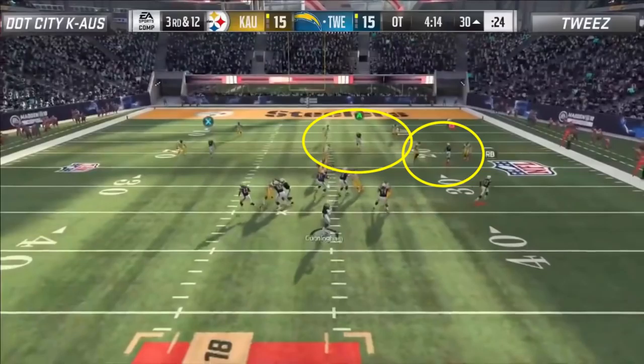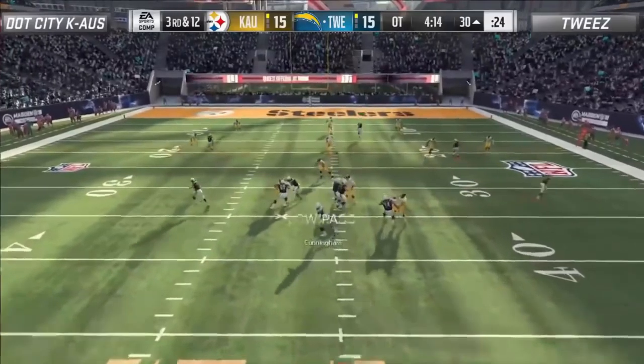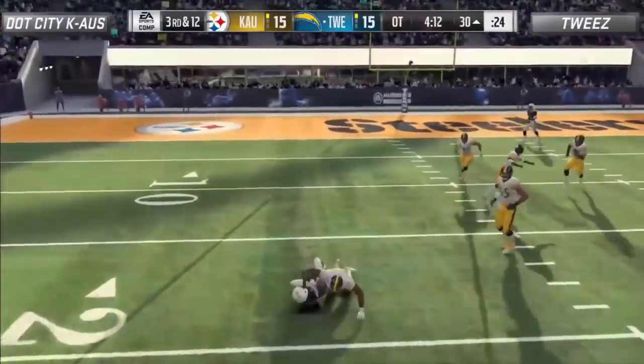But a look at the left side of the field reveals the hole. Because Chaos had to respect the middle of the field with his user, he pulled him away from his original zone assignment that would have resulted in him bracketing the X receiver, just like you see on the right. This opened up a window for a passing lane inside of the outside cornerback yet right in front of the deep safety. Chaos' defender cannot make it over in time and it results in a first down for Tweez.